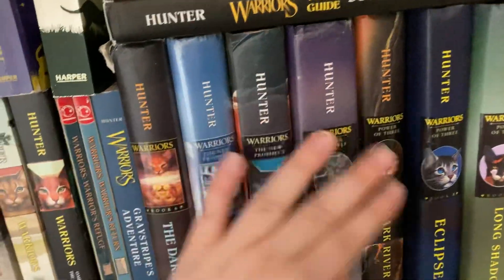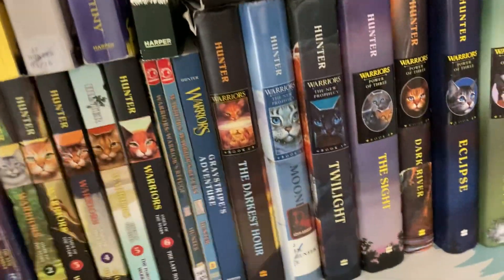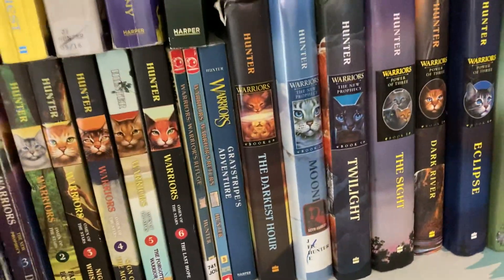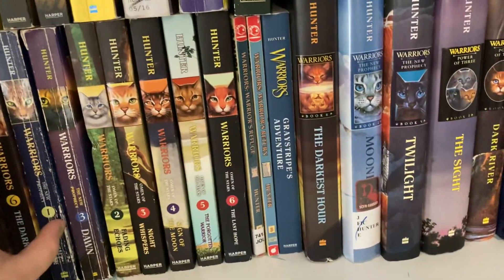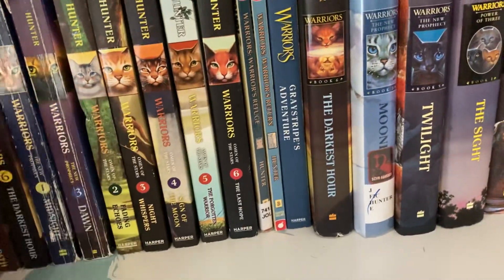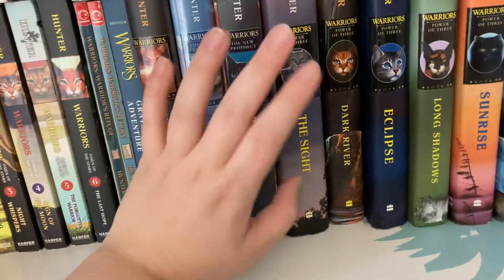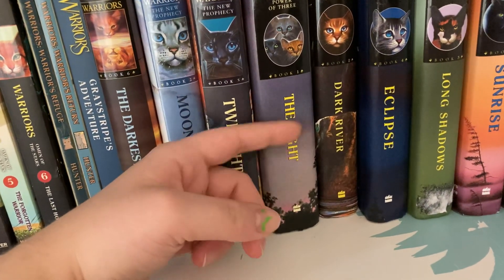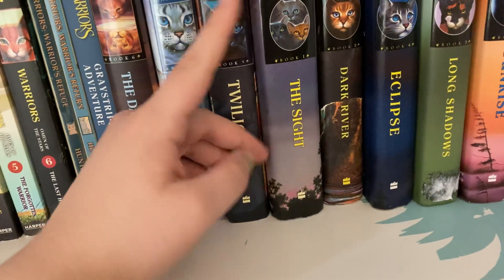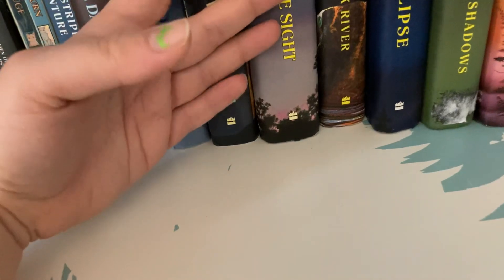Then my Secrets of the Clans Warrior's Field Guide. I don't have much else to show because I can't find anything else around here. The Warrior Cat books I do find, I already have. There was an opportunity to get a better version for five bucks, but I already have the book so I don't really need it.